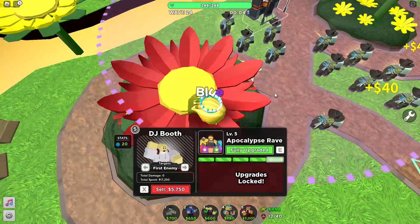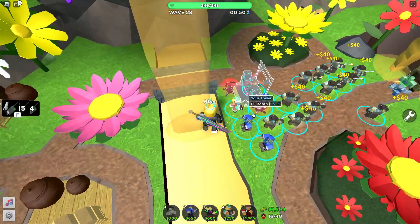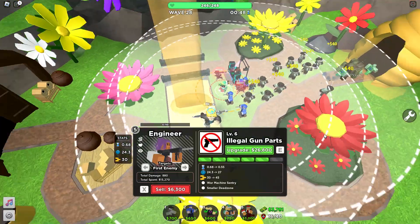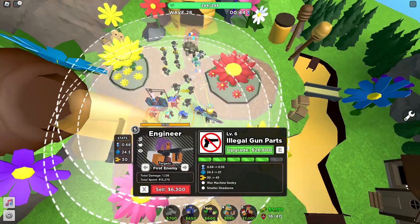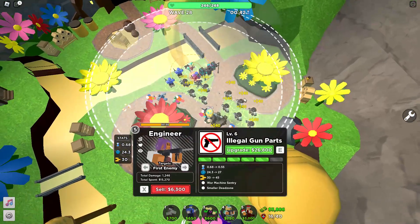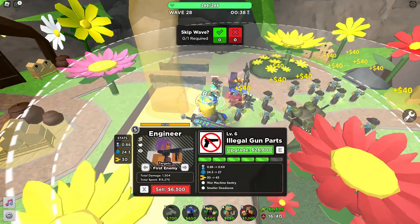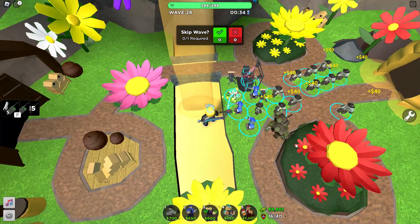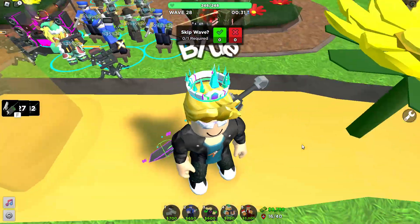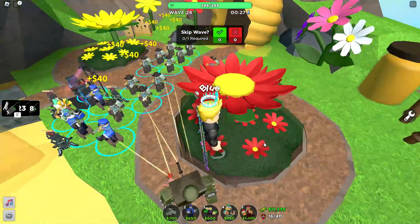I am noticing a glitch about this map — engineers' range hitboxes are a little bit off, and the sentries sometimes just spawn in the air. I don't know why that's happening, but it's not supposed to — developers, maybe fix that. They probably will next update. Otherwise this map seems perfect so far.